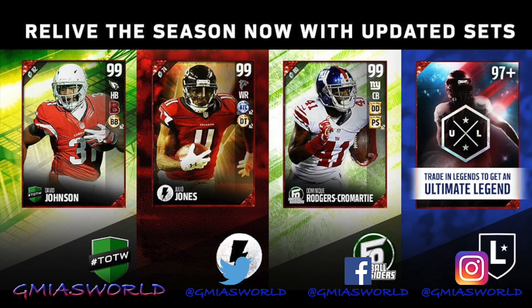What's going on everybody? So four all-new sets have been released in Madden 17 Ultimate Team: the Team of the Week hero, who is David Johnson; Julio Jones is the Flashback; and Dominic Rodgers-Cromartie is the Football Outsider hero.